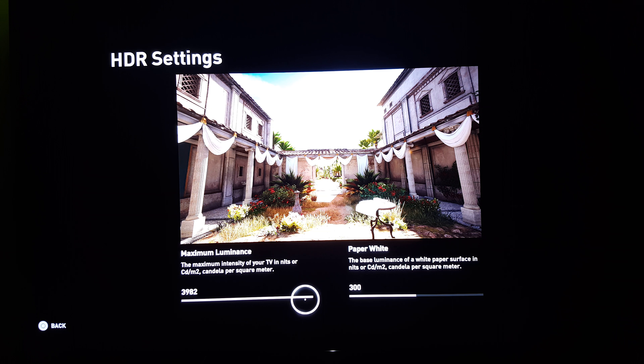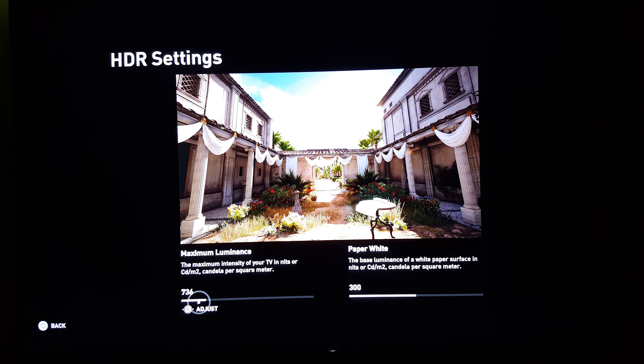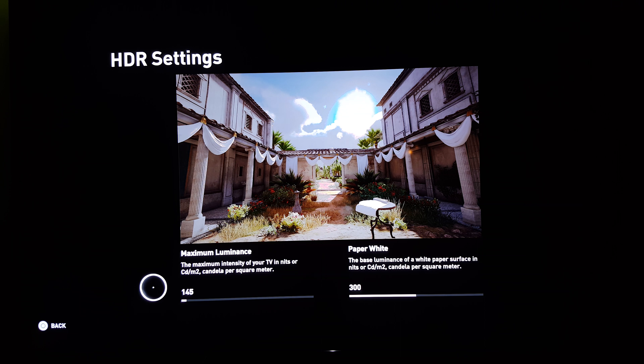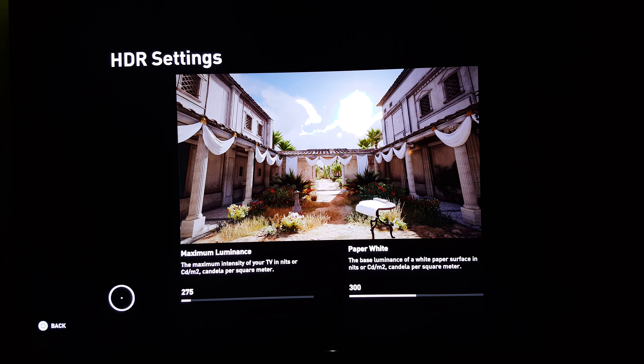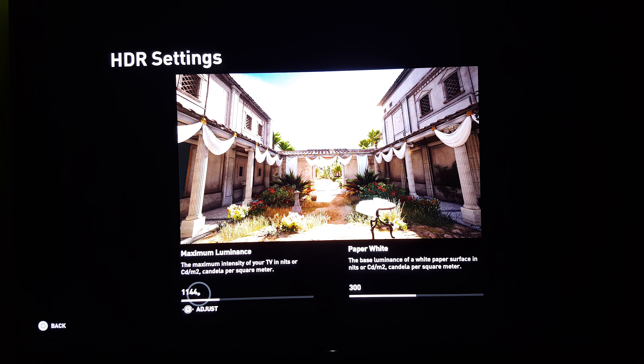If you go to 4000 nits, it clips off. Basically, if your TV is rated at 1000 nits and you go over that, nothing will happen — it will just clip. Your TV can't produce that level of nits. So what you want to do is go by your TV's rating. If it's rated at 1000, put it at 1000. The camera is kind of over-exaggerating the brightness, but for this setting, go by what your TV is rated. Let's put this back to 1500.